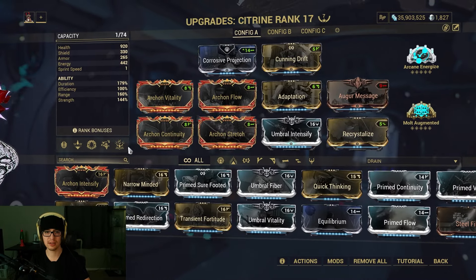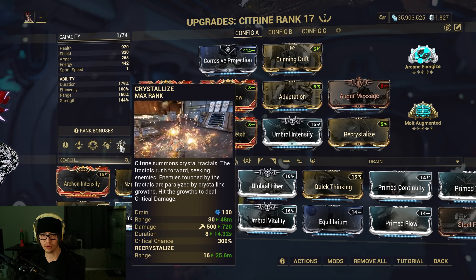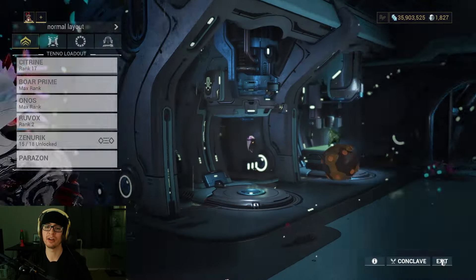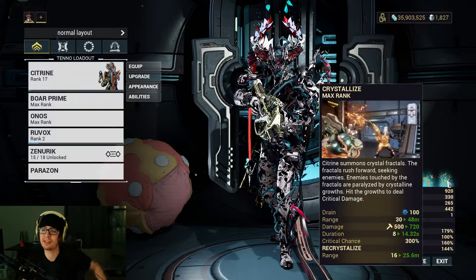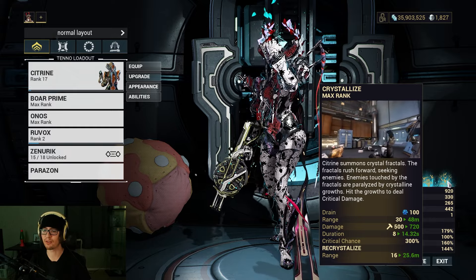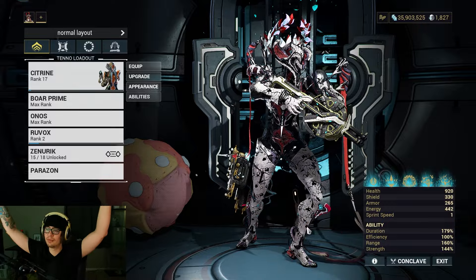You have to remember the insane amount of damage increase you get off your fourth ability — it's just magnificent. Without even building into it heavily, you get 300% crit chance and some damage. Strength doesn't affect this one, that's why we don't go hardcore into strength on Citrine — we just do a little bit. Either way, Citrine is a lovely Warframe and I will continue to play her. Now she's even more godly and you'll barely even have to use Crystallize. It's more of a quality-of-life, easy-mode mod — it makes your fourth ability more of a passive. And now everyone's crit chance will go through the roof and start absolutely destroying enemies.